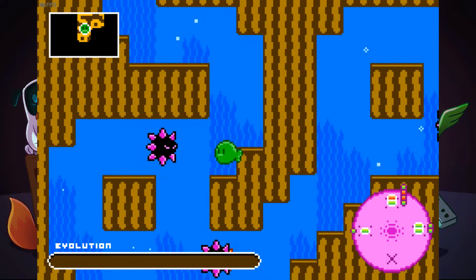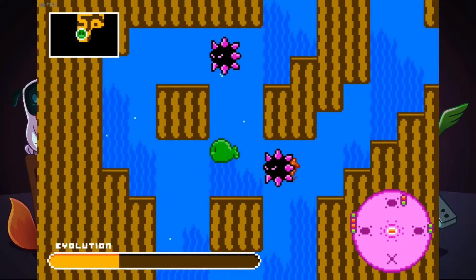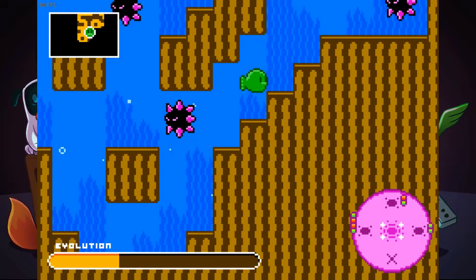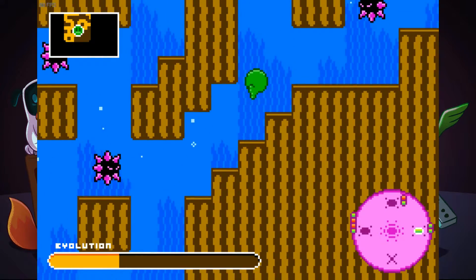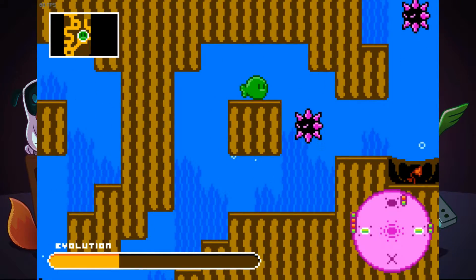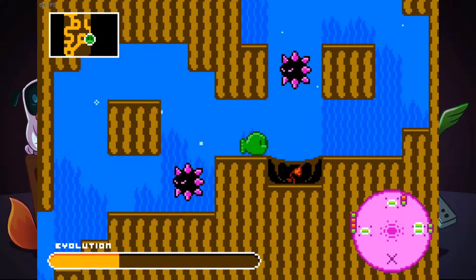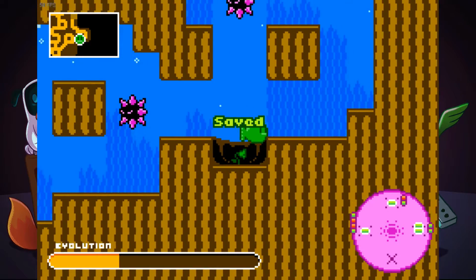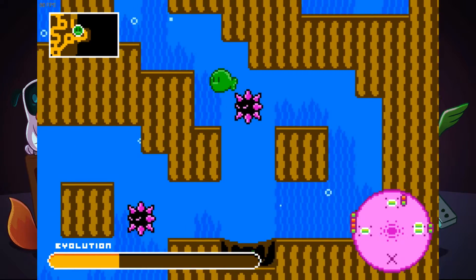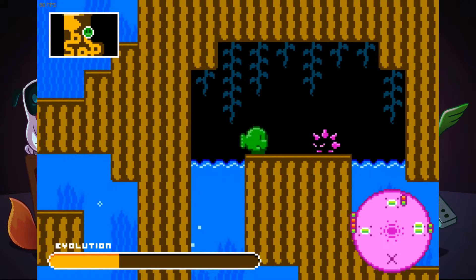Now we have to get orange. I probably should have thought that through a bit better. We only got the only orange we got. Now we only have places for orange, so stop giving me green! Is it possible to basically dead end this game if you're not paying enough attention, or will it generate new things?